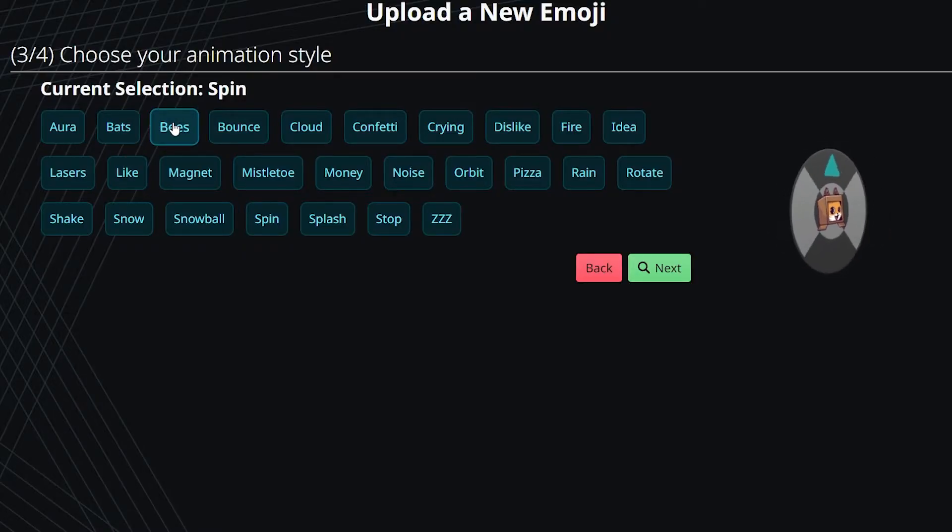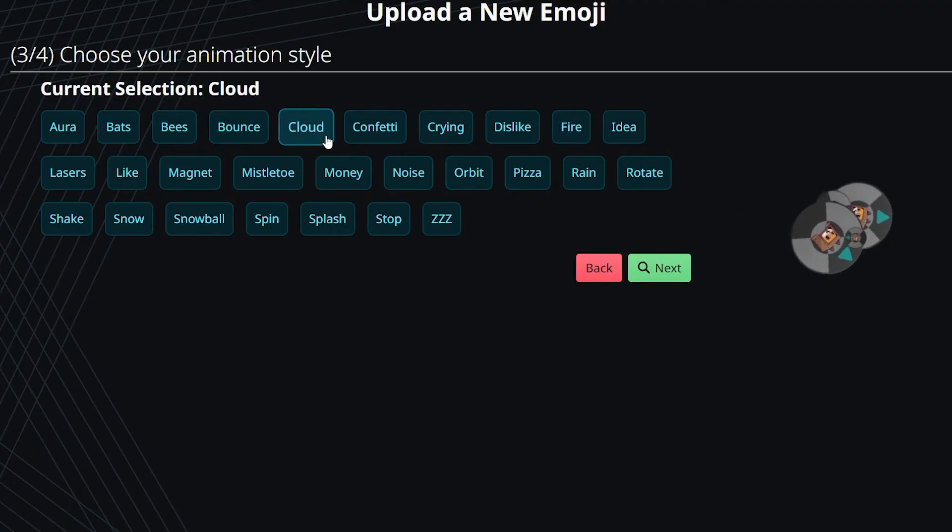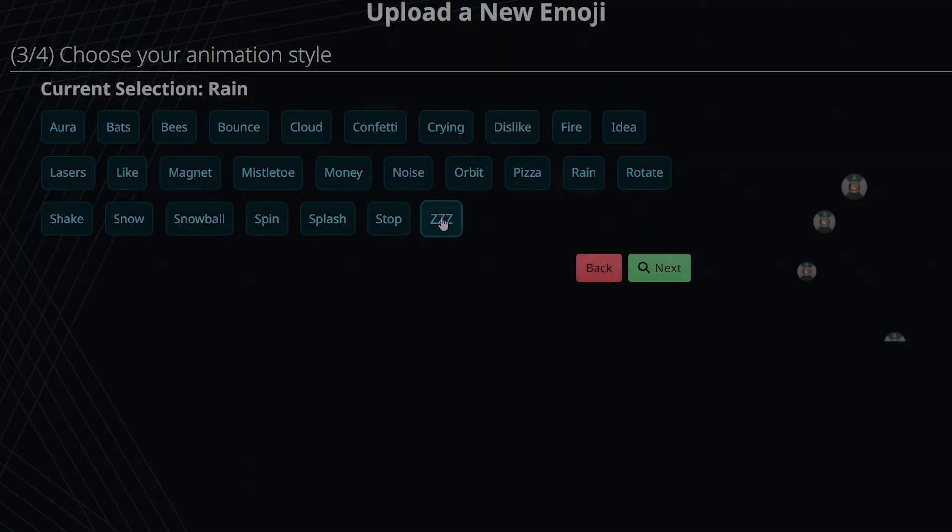Once you do this, you can choose between a bunch of behaviors that your emoji can use. I think different emojis will benefit a lot from different animation varieties, so just pick whatever one you think fits yours the best.